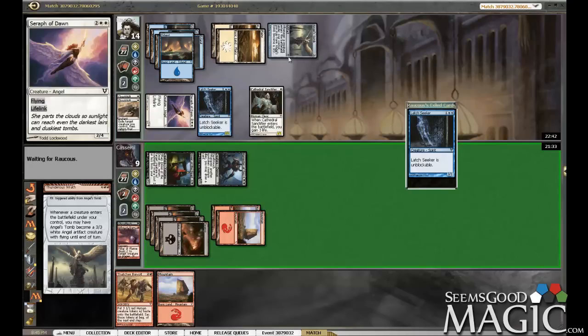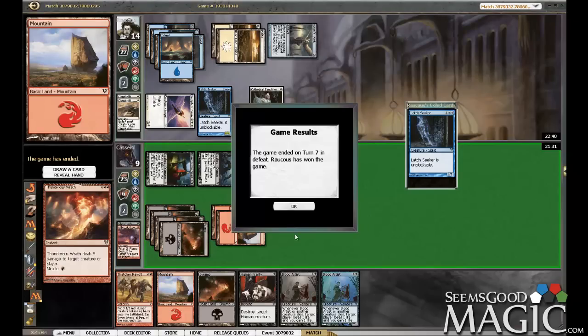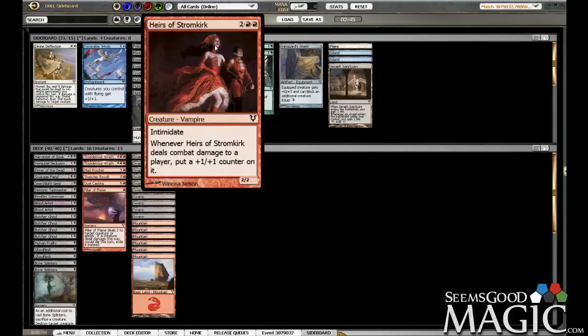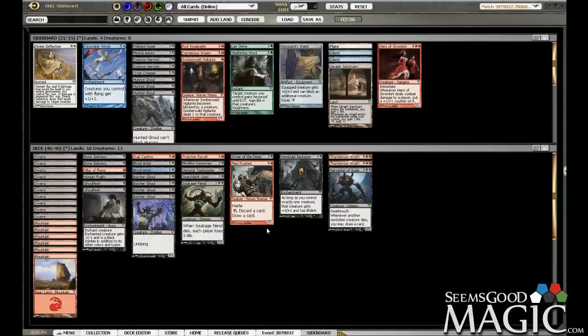Three, four, five, six, seven, eight, nine. Yeah, not good for us. There's our Blood Artist. So not a good start — bit of a turd of a hand, pretty slow starter. Yeah, I think we just got to chalk that up to a bad hand. He's got a bunch of flyers. I think all our removal is still decent.